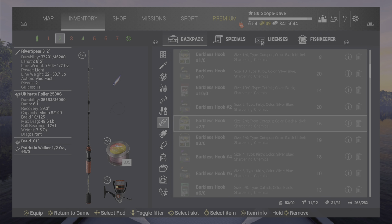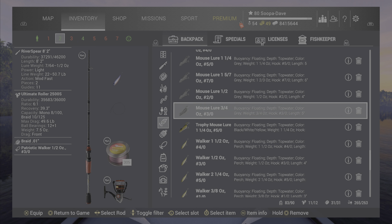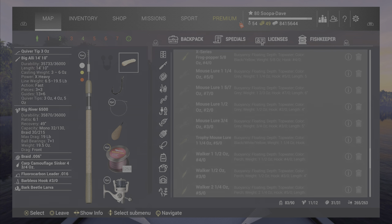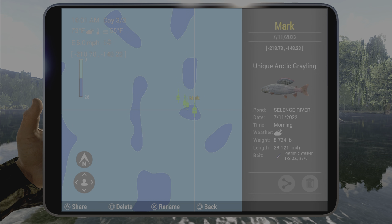If you do not have the Patriot Walker, the mouse lures work fine — the 2-0 and the 3-0 right here. If you do want to use bait, the bottom rod with a 3-0 and bark beetle larva work really well as well. The marks here, as you can see, were caught on pretty much everything, including a narrow spoon.